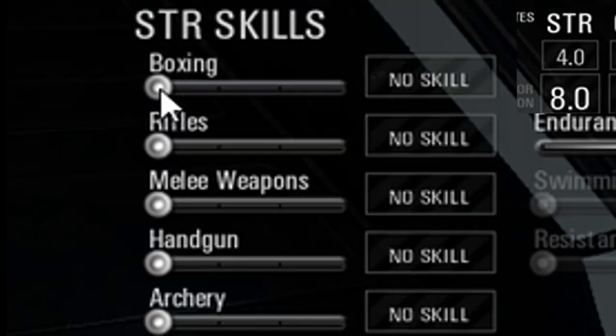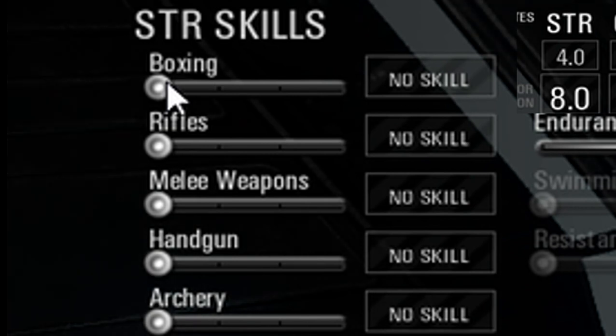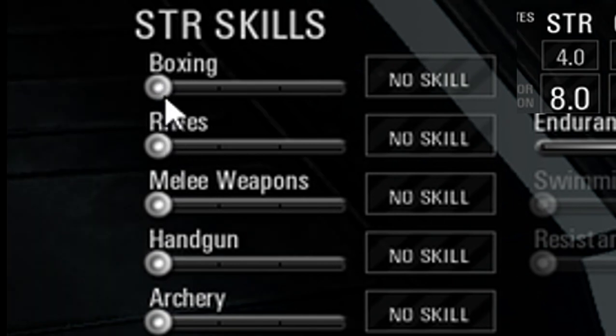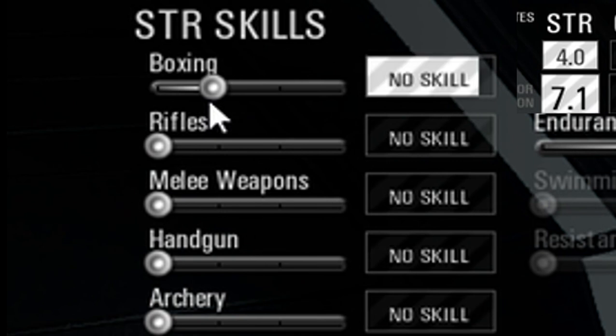For the constitution skills, you could put endurance and running at medium — they will increase through your experience in the game. Now for the strength skills: